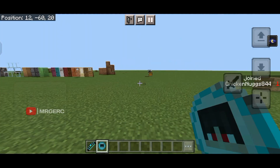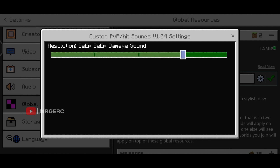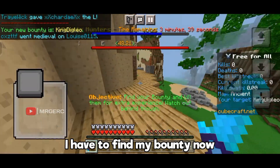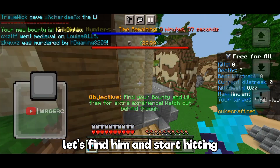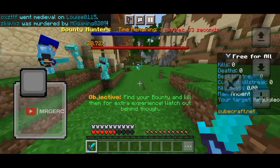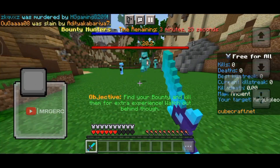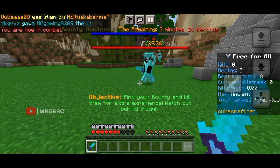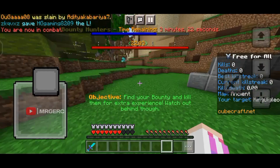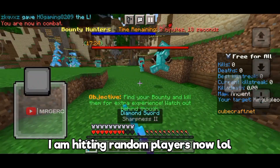Now let's move on to the beep sound effect. Let's choose it and start hitting players. I have to find my bounty now — okay, let's find him and start hitting. I am hitting random players now, lol.